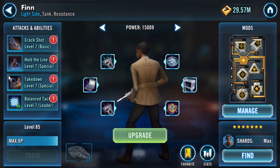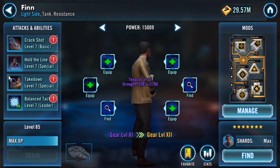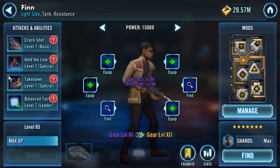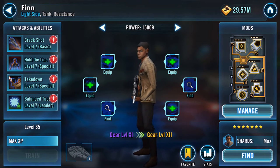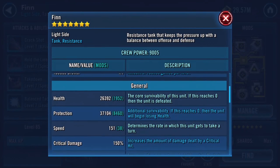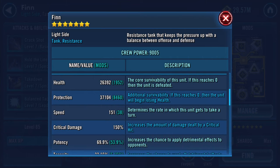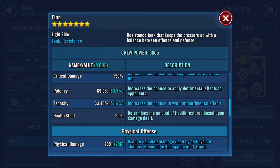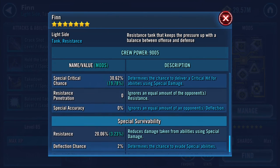Ouch! I know I should put them all on him as well, but I'm trying to gear up as many as possible. Health has now gone up to 26,000, protection up to 37,000, potency has jumped by 10% up to 69.9 from 59.9, physical damage has increased slightly, special damage and resistance has gone up by over a percent.